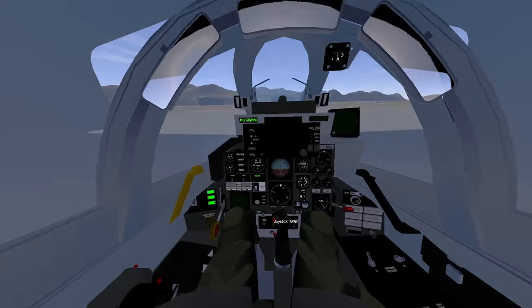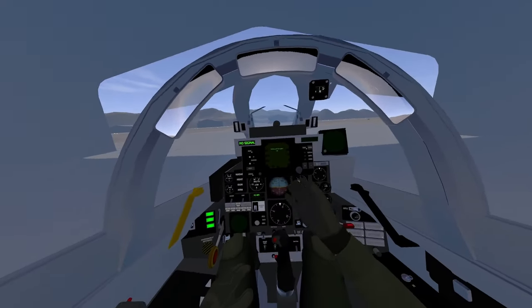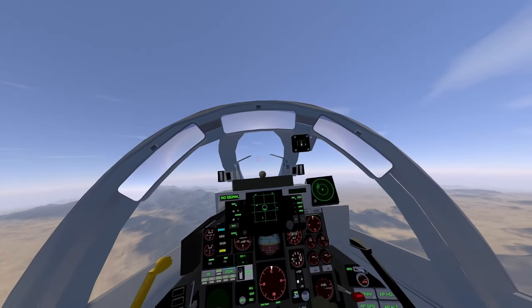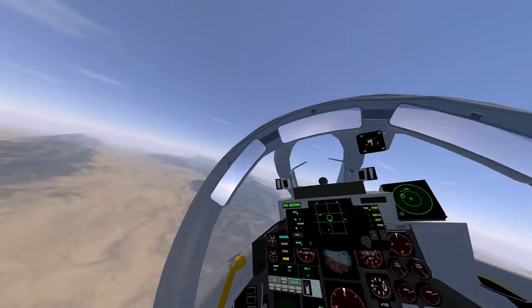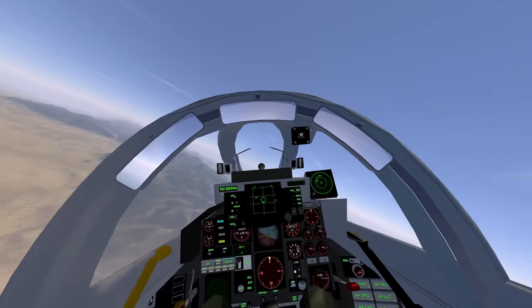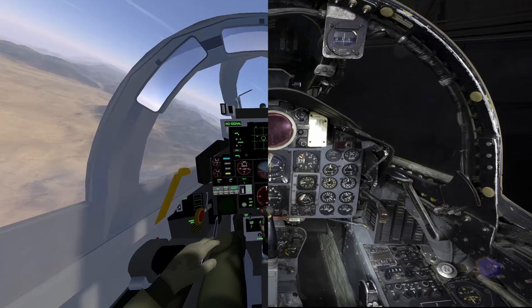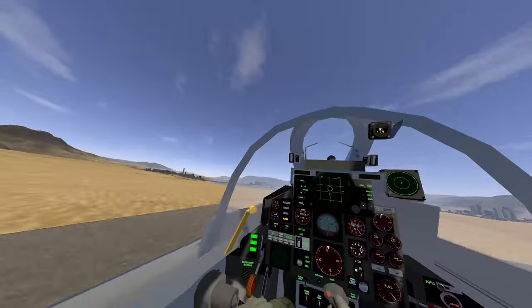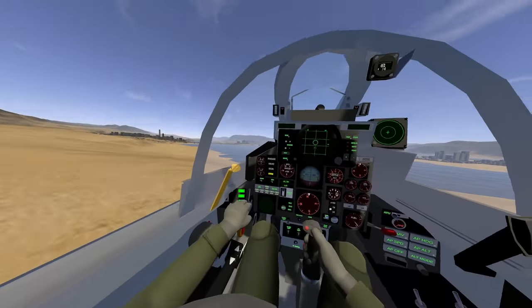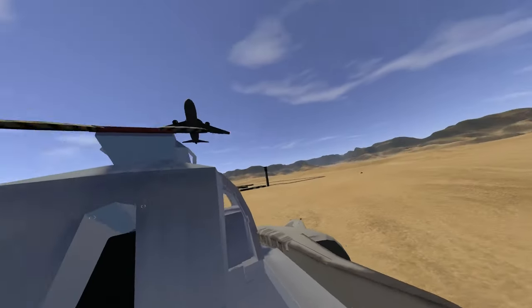The radar screen is entirely different from the usual VTOL VR radar screens, with a custom background and simple lines shown for radar contacts. There are custom switches and levers that are much different from what you'd usually find in this game. Here's how the cockpit looks compared to an actual F-4 Phantom II cockpit.